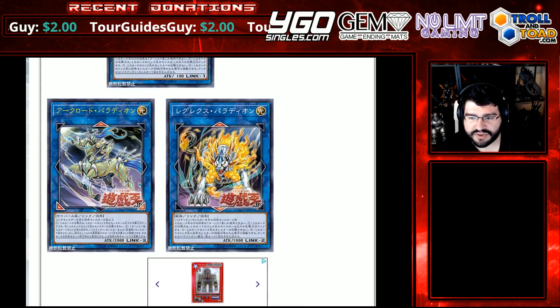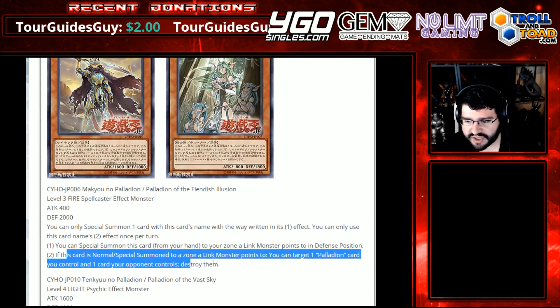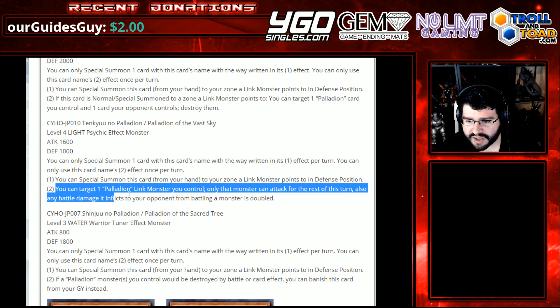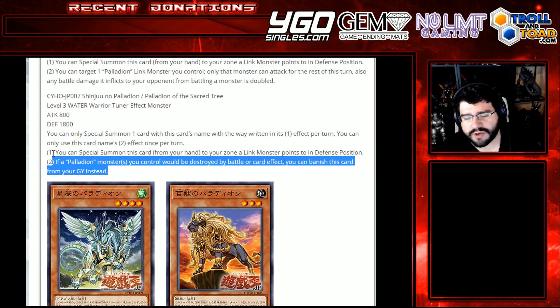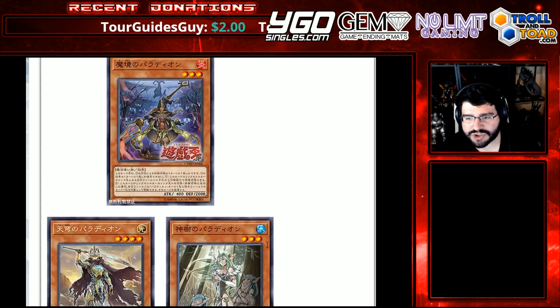This is insane. You can target a Palladian card you control — one card breaks swords. You can target a Palladian that also inflicts double damage. Banish this card for protection. So far, the Fiendish Illusion plus Celestial Bodies plus Magius is feeling mighty splashable to me. That's just my opinion.